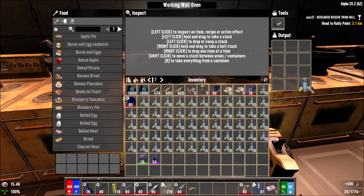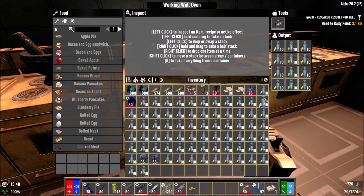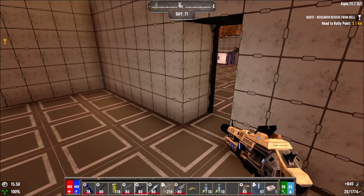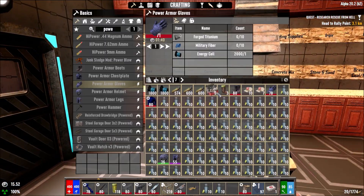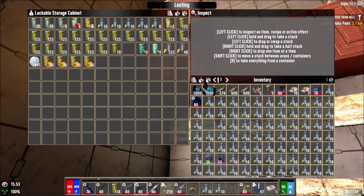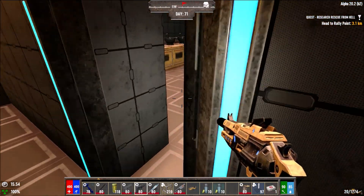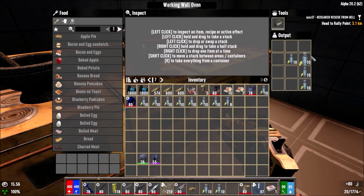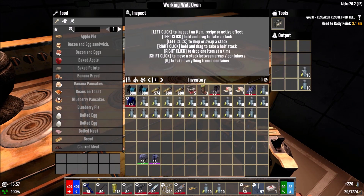I'm thinking of doing an insane series — just upping the block damage a bit and loot a bird but making it insanity difficulty so we get demons sooner. We'd need coil guns way sooner with ammo. It might just be fun to try. With feral sense on, nightmare speed, and insane difficulty — you're going to struggle killing zombies, so it's a really big challenge.